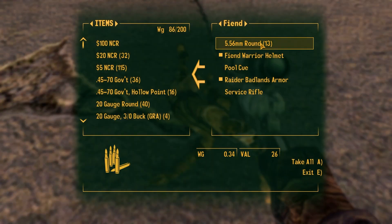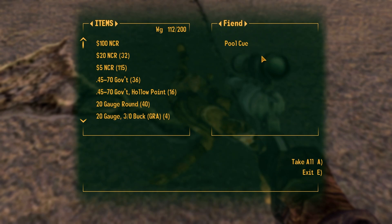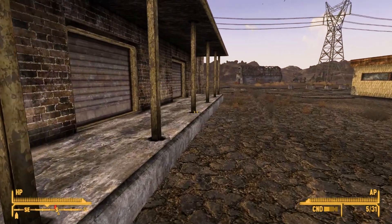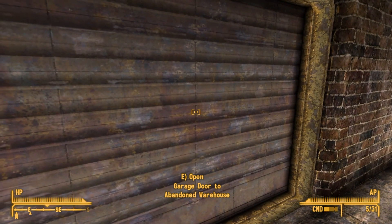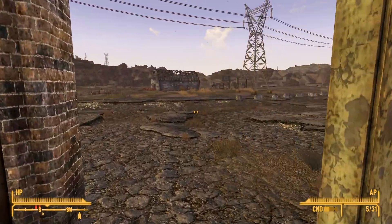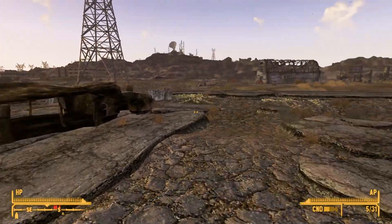A Fiend! They had lanius armor, wow, and they got service rifles. And yes, it is the NCR. Did the Fiends come from this building? Garage door to an abandoned warehouse — they might have. And there's a bunch of stuff over there too.